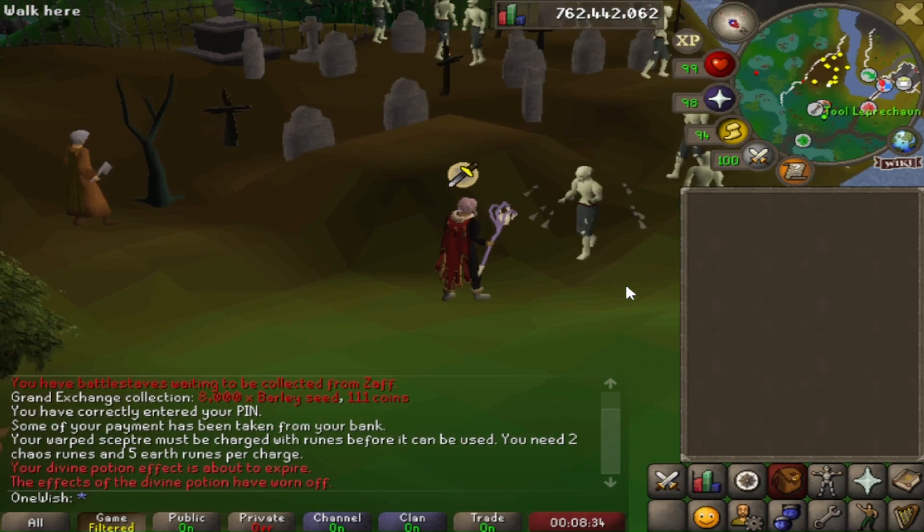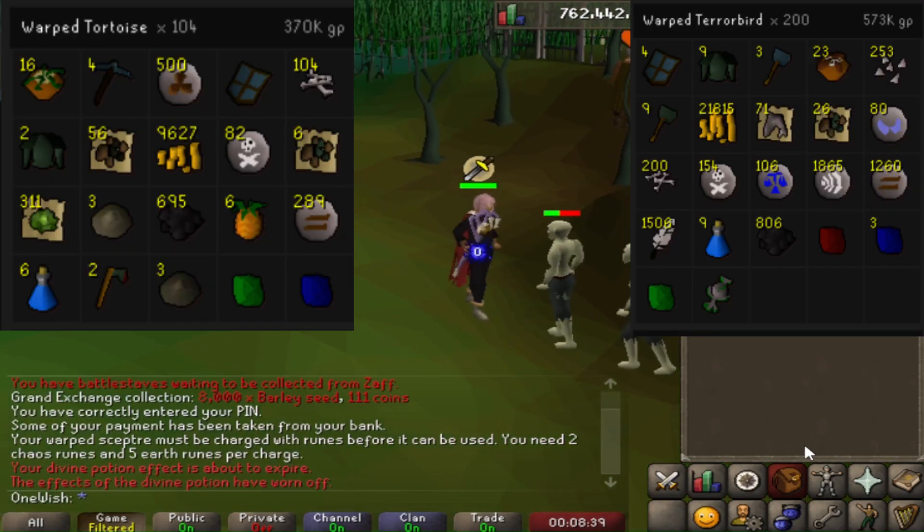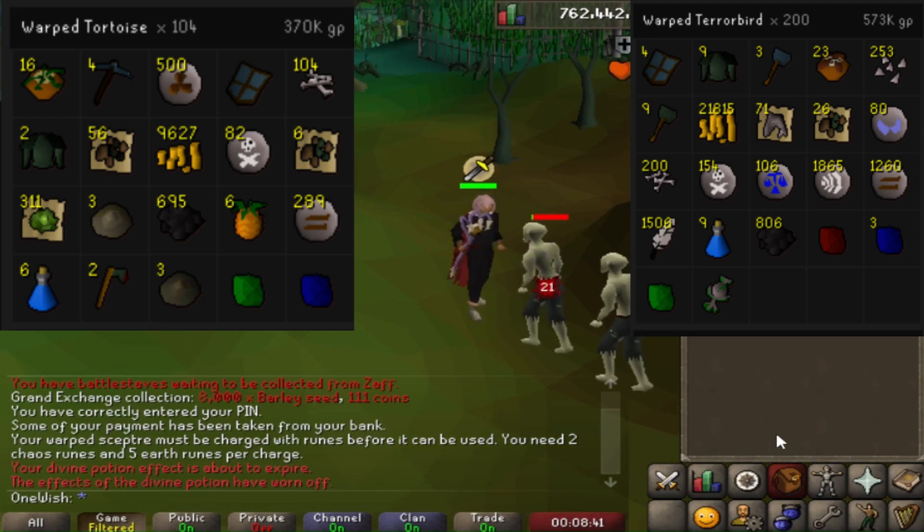Time to see the loot. From 104 warped tortoises we made 370k, and from 200 terror birds we made 573k.